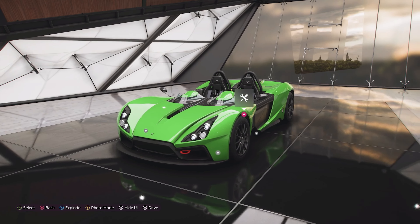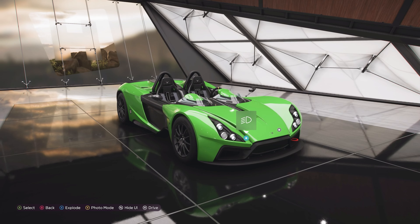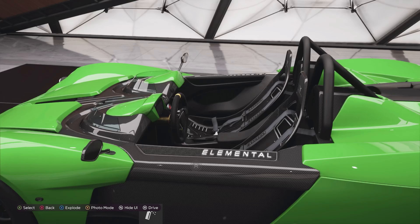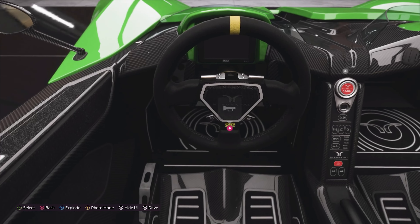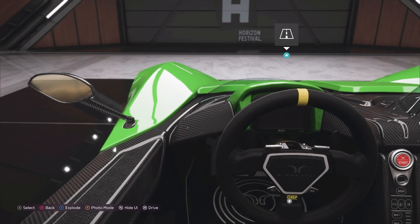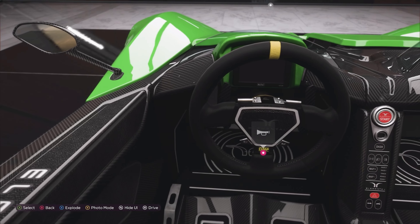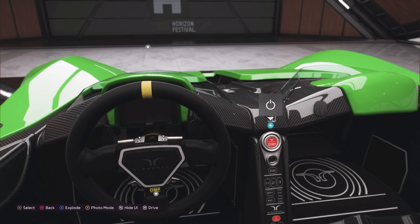It's got a front and rear diffuser which contribute to 440 pounds of downforce at 100mph and 882 pounds at 150mph — really impressive. If we get inside, you'll see the pedals and the like. You sit in a position like an F1 car, where your feet are up more in the air than they are on the ground, which is where the front diffuser comes into play.